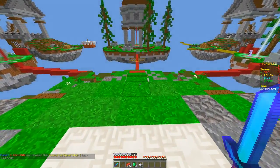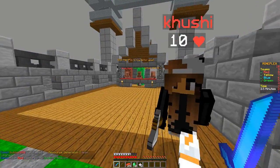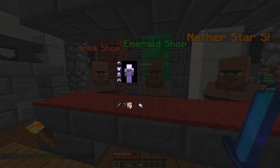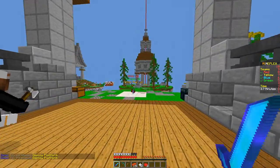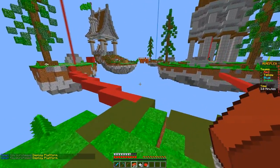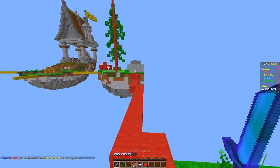Now we get more resources quicker, it looks like. We got 10 emeralds so let's go ahead and grab ourselves this pickaxe. What else is there? Some blocks might be good — it creates a platform next to any block you click. That might be helpful actually. Let's go play a little bit aggressive, see what's happening. Dude, how does this game work?